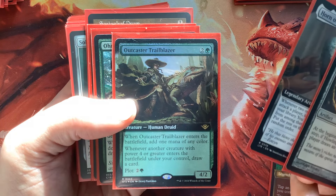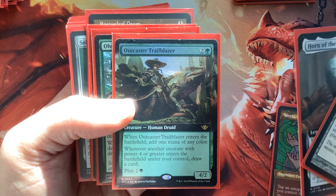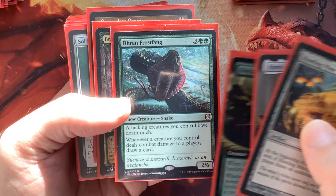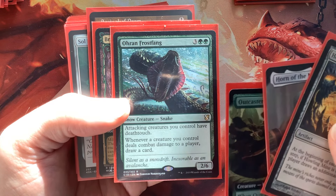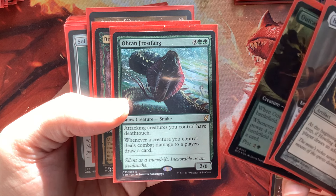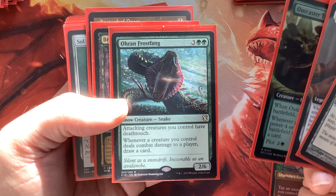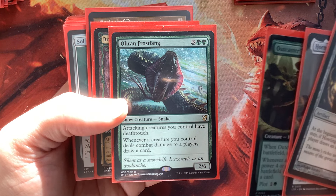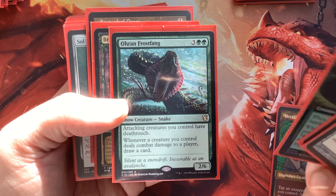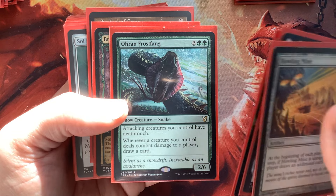Then we have that new card from Outlaws of Thunder Junction — a really strong set. You can start accruing cards based on creatures with four or greater power entering the battlefield. And Oran-Rief Frostfang: with Oran-Rief Frostfang and trample, that's an interesting deathtouch interaction — if our Defiler of Vigor has deathtouch, it just does one damage and tramples over with the rest. The opponent's creature is dead without having to absorb all that toughness, and it just tramples the rest of the damage over. This card is really nasty, and we draw a card based on the damage we do. It's only like $1.50 — it used to be a $25 card.